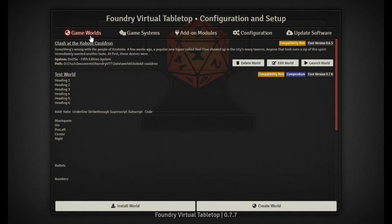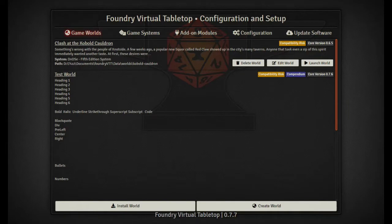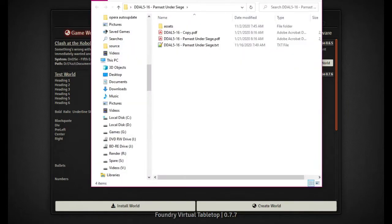One thing I did want to do is go into creating our very own world — since it's called a world here — or our own module, although it's basically a world. As I've hinted in the past, I found on the Dungeon Masters Guild a free adventure league adventure called Parnas Under Siege.